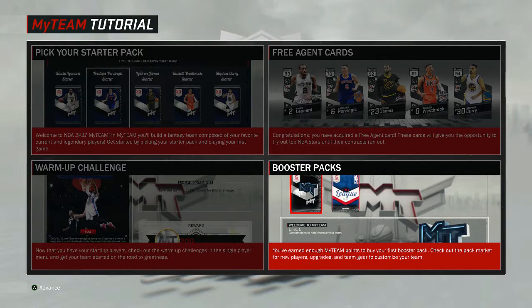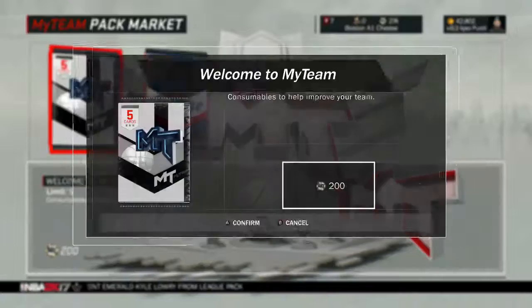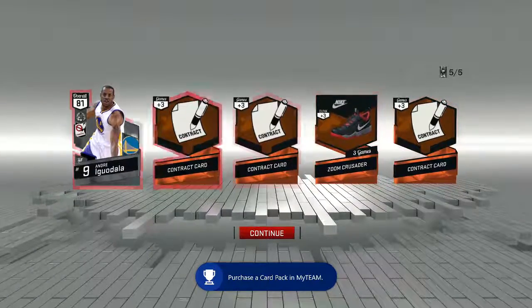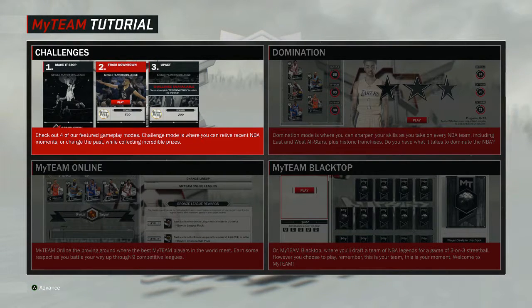Booster packs — this pack contains one player and four items with an increased chance of pulling a high-rated card. Let's open this and see. We got an 81 overall Andre Iguodala! I don't even really know if that's a free agent card or just a regular card since I'm just starting. Now that you've won your first booster pack, check out the lineup menu where you can edit players, add shoes, badges, and contracts. You can also check out Challenges to relive recent NBA moments and collect prizes.